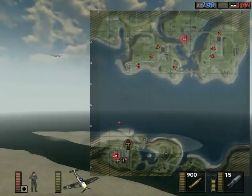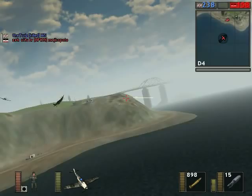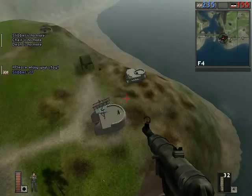Our planes are just going everywhere. I'm not sure if we've taken out the factory just yet. An organized — or even slightly organized — German team can take down this map pretty quickly, but there's really no organization in the round I'm playing. As long as people agree to all attack the factory first, it's pretty much impossible for the British to survive.